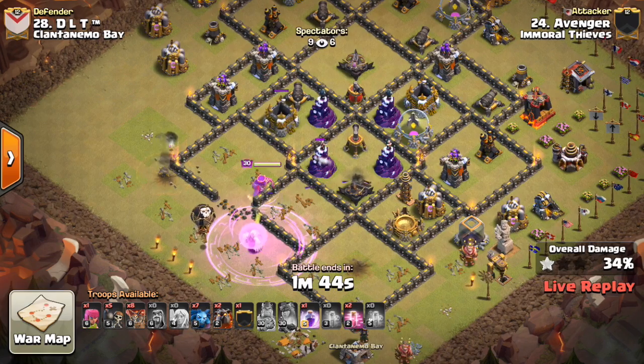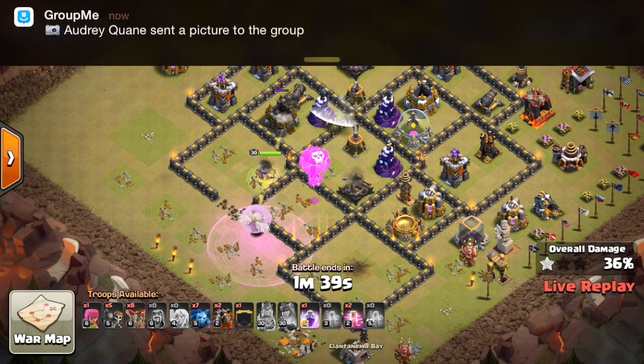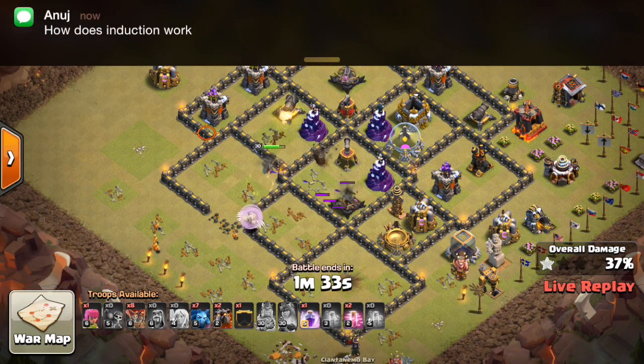There are no Air Defenses really, so the balloon should get some good value in there unless it hits some traps. It'll get that Expo, some damage on it. A few more Wall Breakers.